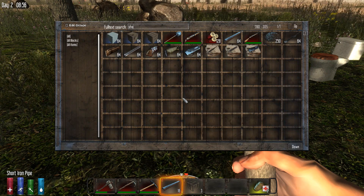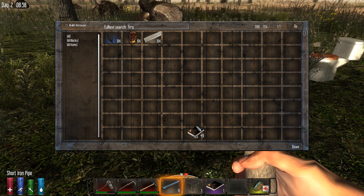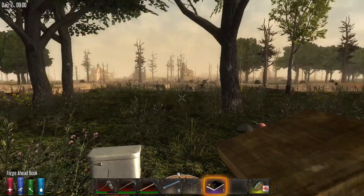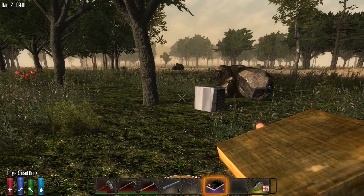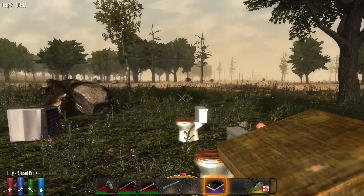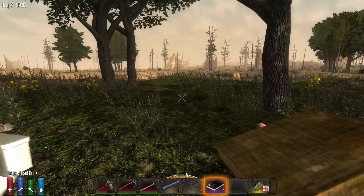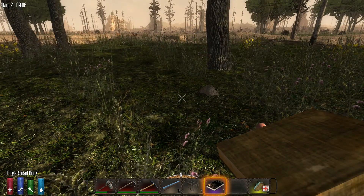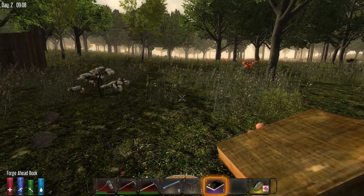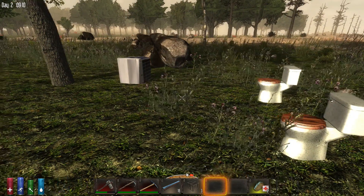One of the first things that you will need to find in the game is a book — the Forge Ahead book. Once you find this book you can unlock a tier of technology through the use of a forge. We'll cover the forge more in detail later, but crafting a forge does require a short metal pipe. When you find one of these books — which are fairly common, though sometimes it can take days — you right-click it and learn the recipe for forge.